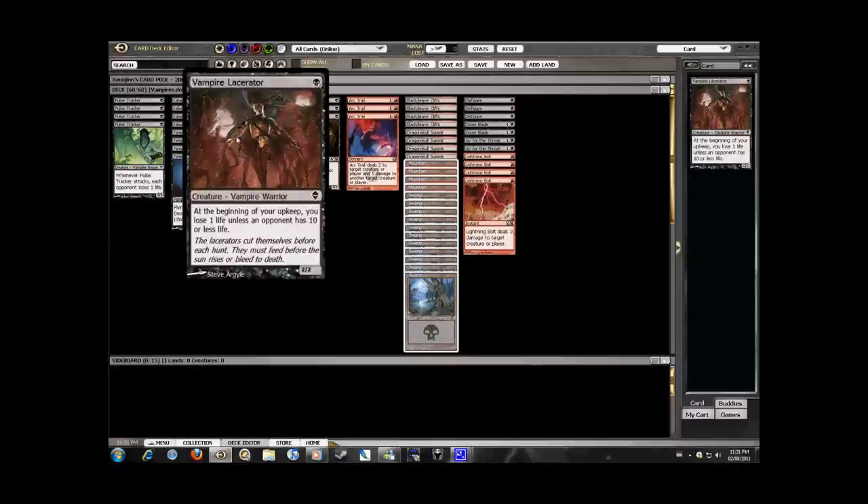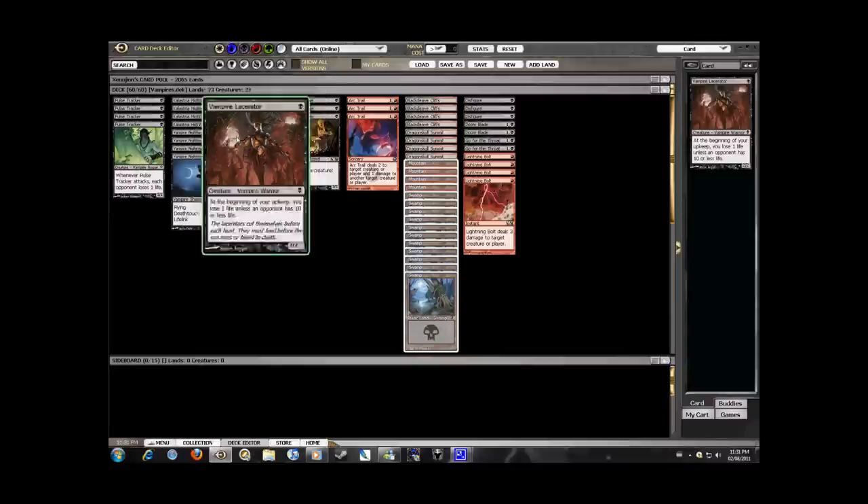The Vampire Lacerator is a great creature to have on the field, but you have to be careful because you lose a life every turn unless your opponent has 10 or less life. The best idea with him is to get him out early, deal some early damage, and then use him as a blocker for bigger creatures. He's also great to hold in your hand and play as a late addition to the field, especially when you have the opponent suffering.